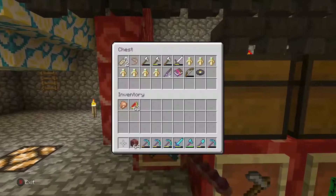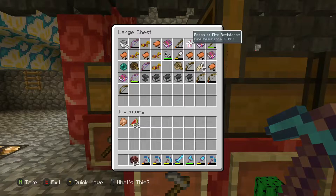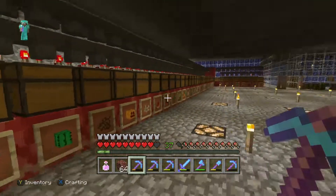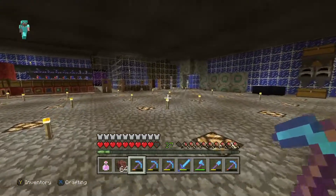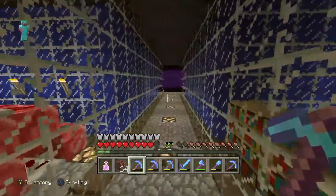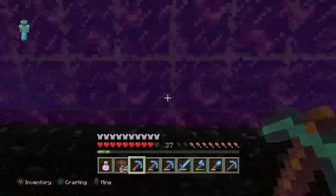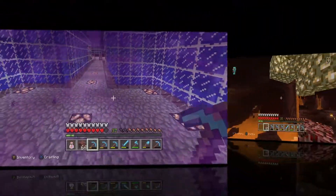I'm going to grab a stack of netherrack and my fire resistance potion — I did have one left. We're actually going to hopefully find some glowstone because for part of the carpet project we're going to need some more glowstone. Hopefully this time it will be easier than last time and there's quite a bit of it.